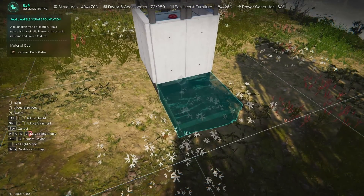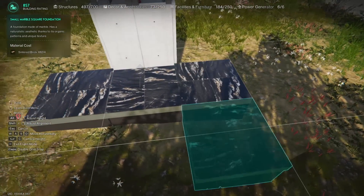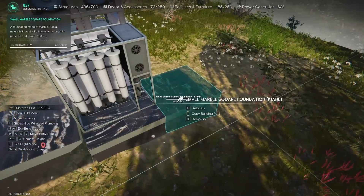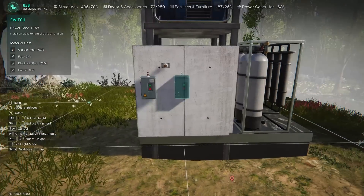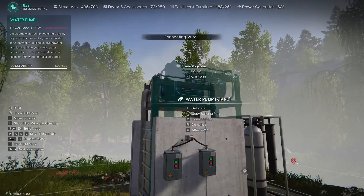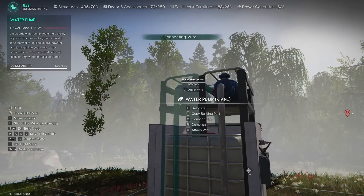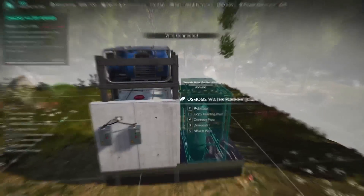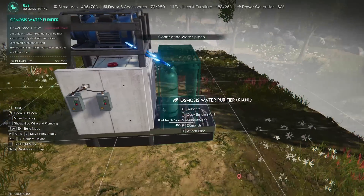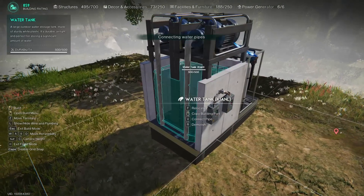Build a platform of 3 small square foundations at the back of the structure, and place a water purifier on the middle part. Now you can remove the side foundations. On the side wall, install a wall terminal and 2 switches. Connect the right switch to the water purifier and the left one to the water pumps — this way you can temporarily turn off each of the modules. Dirty water from the pumps should flow into the water purifier through pipes, and pure water will flow into the storage tank. The wall terminal will need to be connected to a power source.